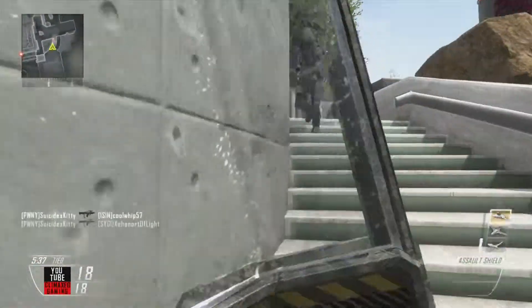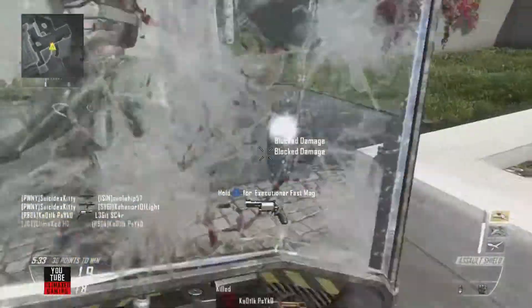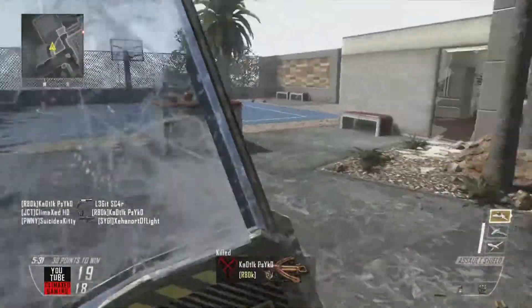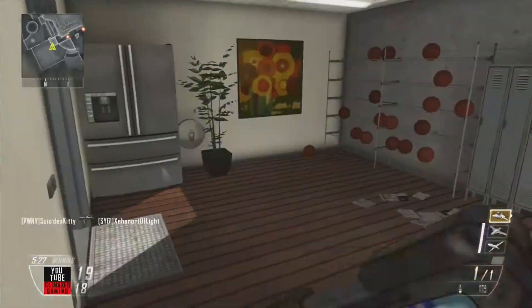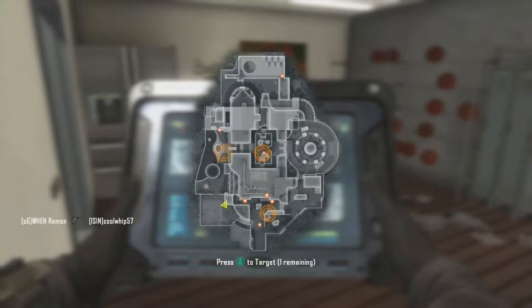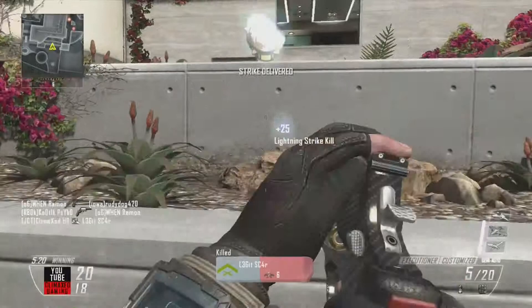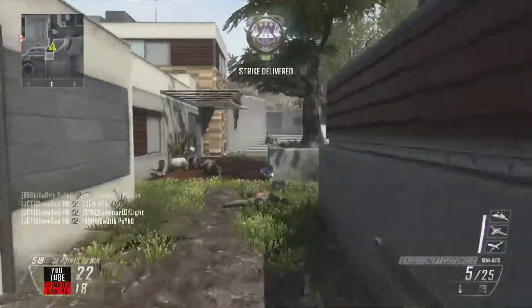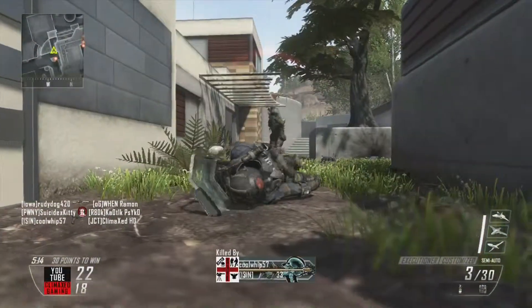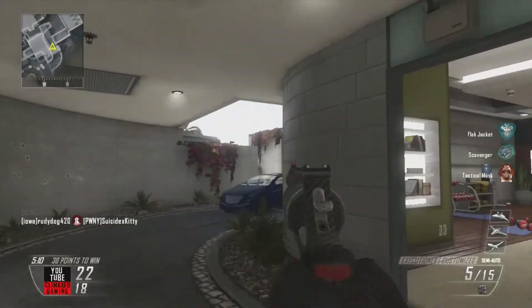Basically what happened was I threw my Bouncing Betty down into the corner, and the guy with the KSG shot me and killed me. I waited a second for my Bouncing Betty to pop up and possibly kill him, and for some reason it didn't. But when I respawned, it respawned me in the corner while my Bouncing Betty was in mid-air, and it blew me up. I wasn't really mad as much as I was laughing, because I just never thought that would happen.